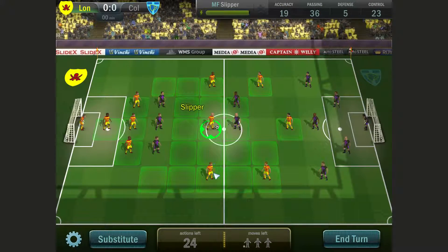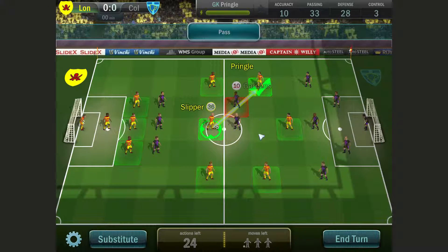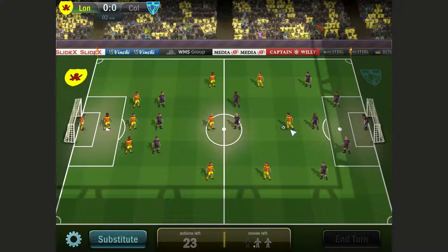Pretty much what I've done is I've put Slipper in with the standard midfield setup in the middle there. Good lad Shakir and Slipper. Up front I've got Pringle and Clement for passing and ball winning, so I can take the ball away from these guys. Pretty much all I want to do is just pass straight to Slipper.